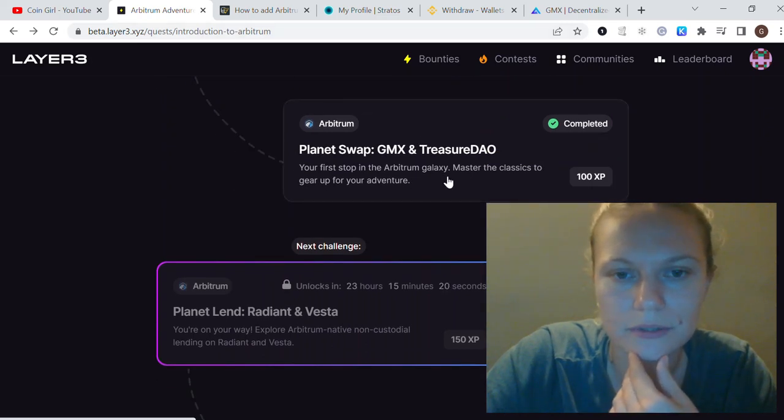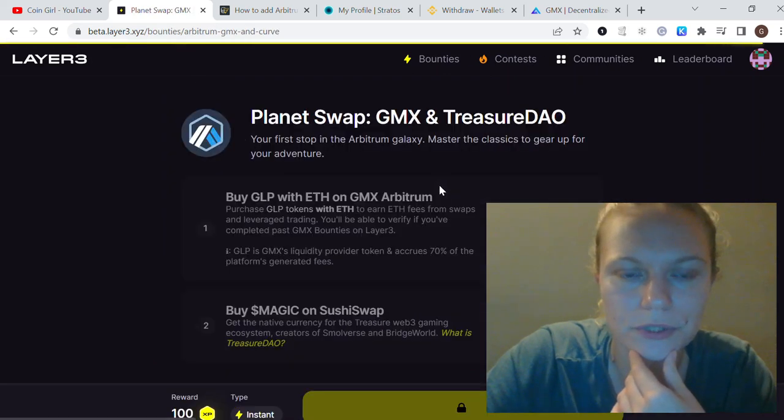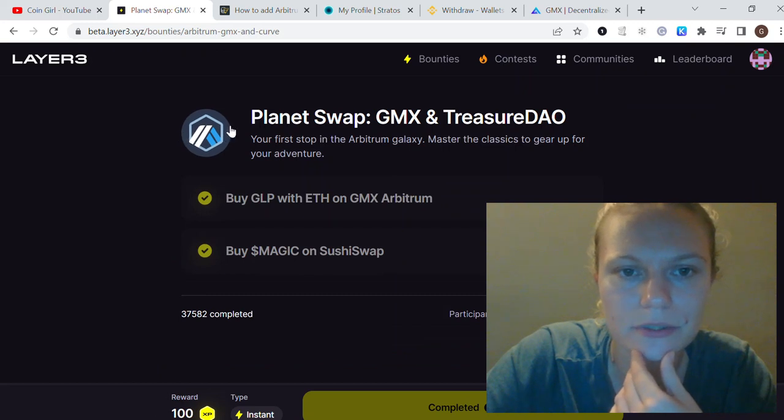Once that's done, you've completed the first part of the tasks. A few seconds later, the second quest will also become claimable — that's 100 XP. The second part is called 'Planet Swap — GMX and Treasury DAO, Your First Stop in the Arbitrum Galaxy: Master the Classics.'